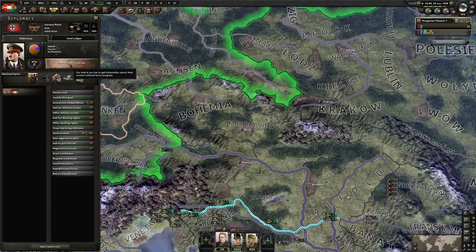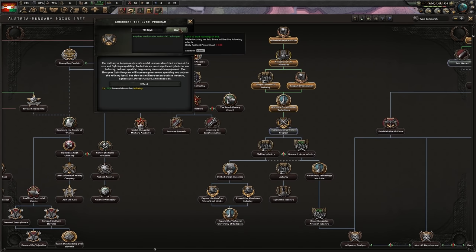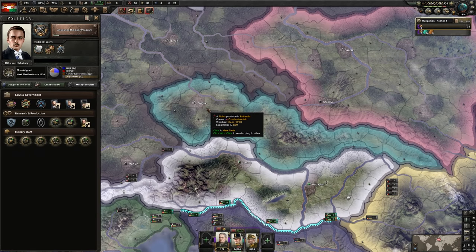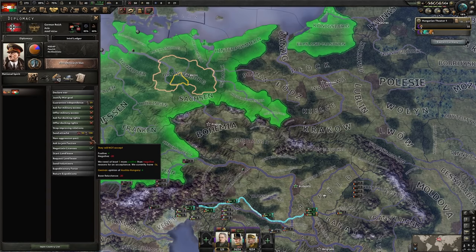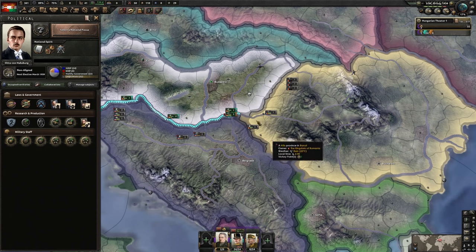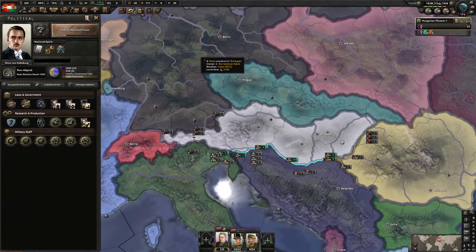The Germans are about to finish and their next focus is extra research slot — not Sudetenland. So we can pick a focus as well, continue with industry, and we'll be 10 days ahead of Germany every time. Just keep an eye on whatever they're doing. When they start to demand the Sudetenland, that is when we switch over to Protect Czechoslovakia, put a spy on there just to get more political pressure on them, and get another spy on the Germans to exert political pressure so we can get a non-aggression pact. That will stop the Germans from invading us. Every time we finish a focus, we're not immediately going to start another one.